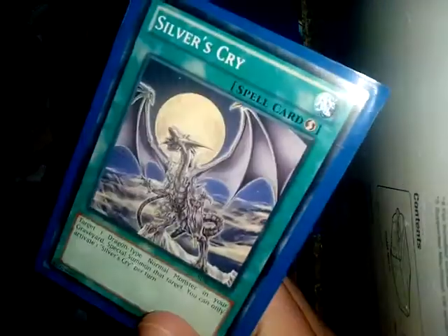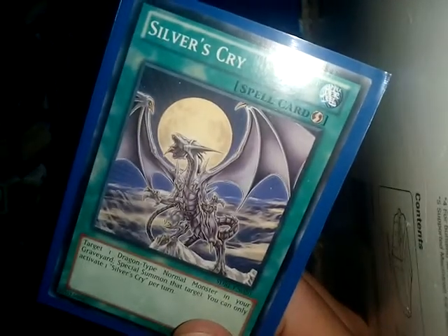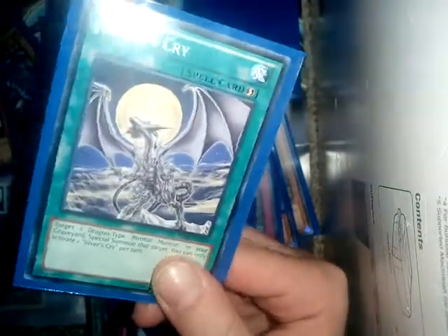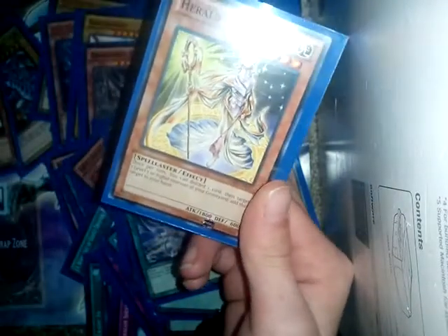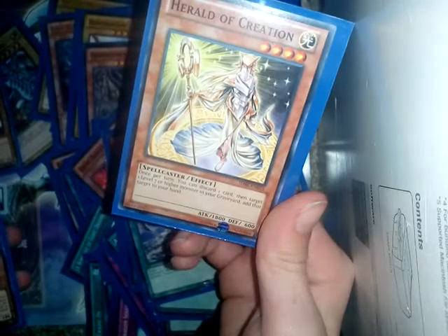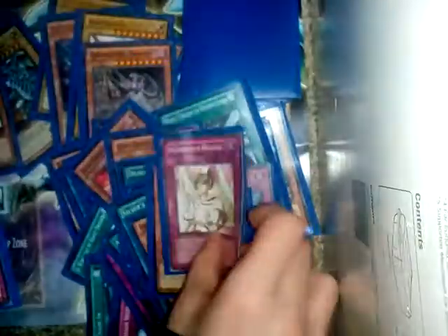Silver's Cry is a classic — target dragon-types in your graveyard and special summon them, great for Blue Eyes again. Herald of Creation lets you discard cards to target one level seven or higher monster in your graveyard and add it to your hand, good for getting Blue Eyes. Blue-Eyes Synchron is just a tuner used to get Azure-Eyes Silver Dragon.